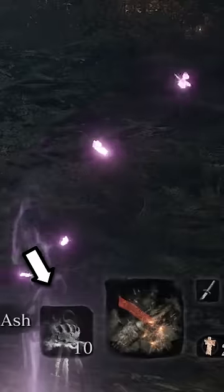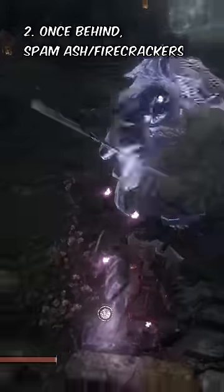Equip some fistfuls of ash or the firecracker prosthetic, sneak around the back from the left, and spam until it reaches the stairs. Back up, walk it from this pillar, and you can do a death blow to finish. Easy, now you know that.